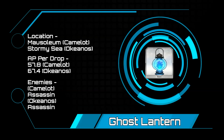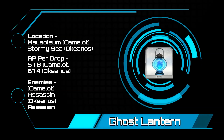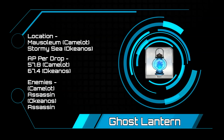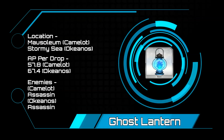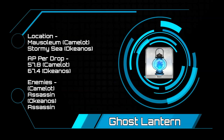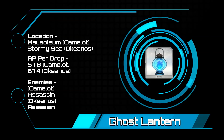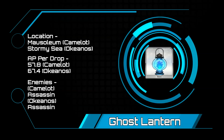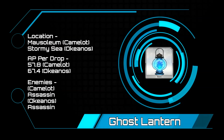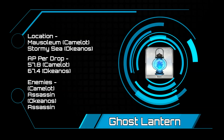Ghost Lanterns — currently, Camelot's Mausoleum of the Evening Bell sits at the number one spot with 57.8 AP per drop. This one will be a little bit tough, so you do have the Stormy Seas of Okeanos as an alternative at 67.4 AP. The Mausoleum will come packed with assassins, so ready up your casters, as their levels range from 39 to 47. The last wave is two enemies with 60,000 HP and one with 115,000 HP. Alternatively, the Stormy Sea will also be full of assassins, but levels range from 26 to 40.